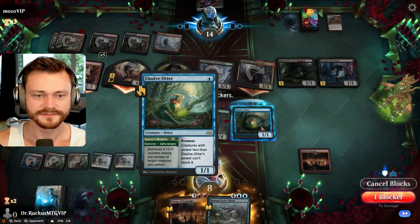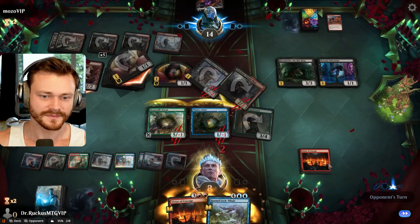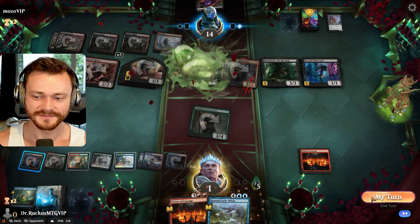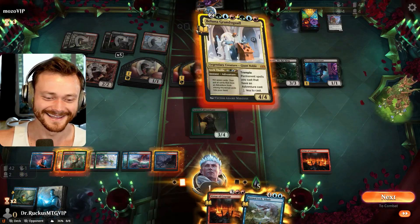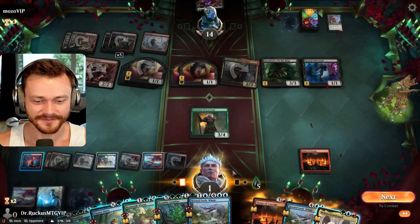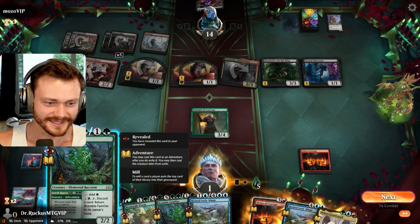Yup. Okay, five, six, seven — drop to one. No problem. All we got to do is win this turn. I don't think we're getting there. I don't think it's happening this game. We got to go back to the drawing board, figure out adventures. It's not this. The Otter's got to go. I mean, this is pretty cool — we just put them all into our hand. That's definitely a lot of value there. We have lost, though.